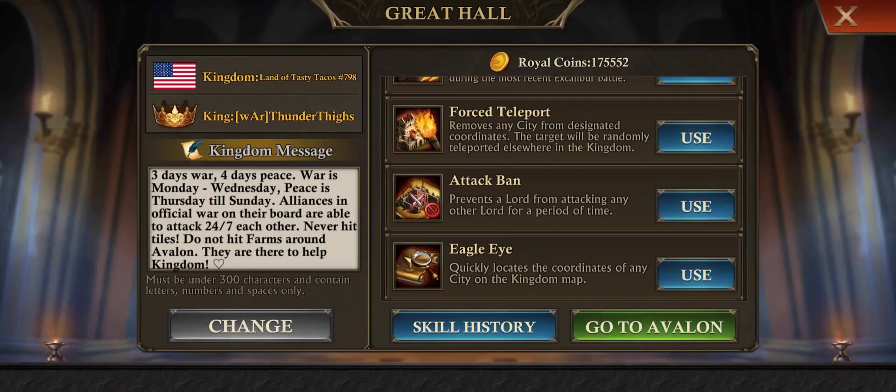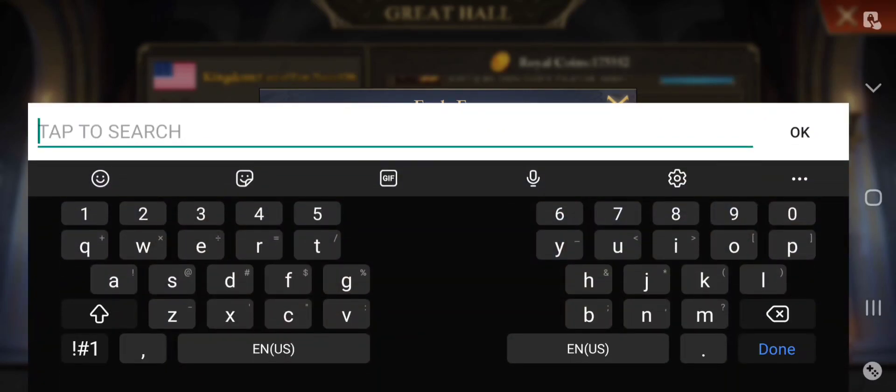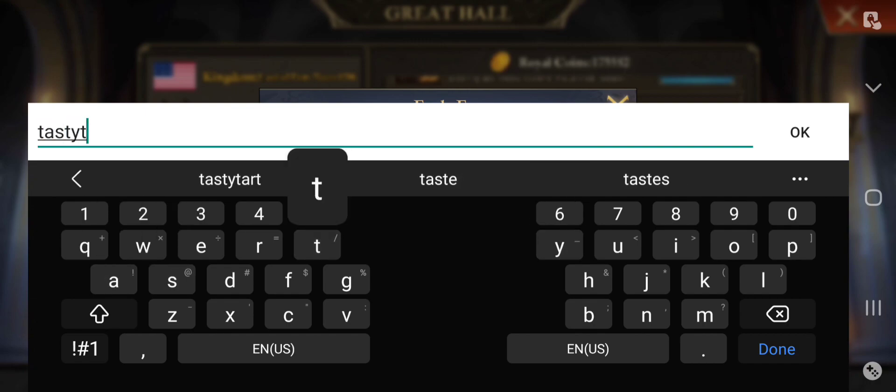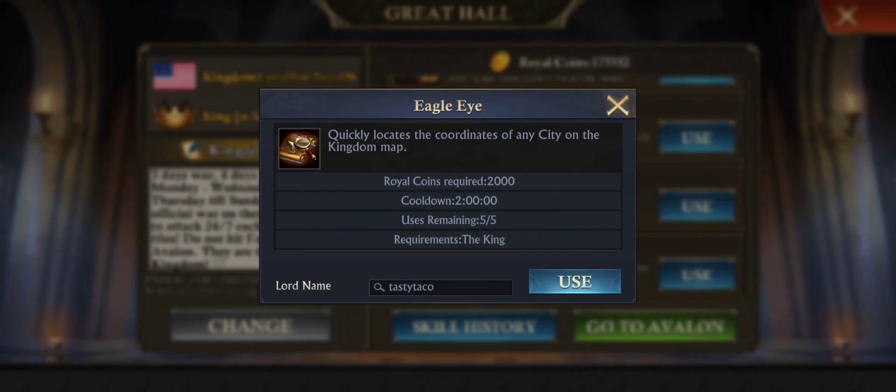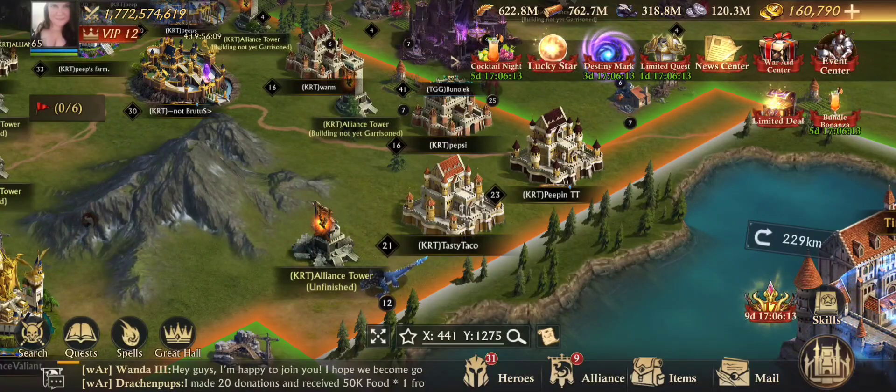We'll skip to eagle eye, because I don't want to attack ban anyone just yet. Eagle eye allows you to find any stronghold that's on the map. So with the relic holder that I ported, you would not be able to find her because she's not on the map. There is a two-hour cooldown, but you can use it five times a day. We'll just type in my farm name — Tasty Taco. There she is, so we found my farm.